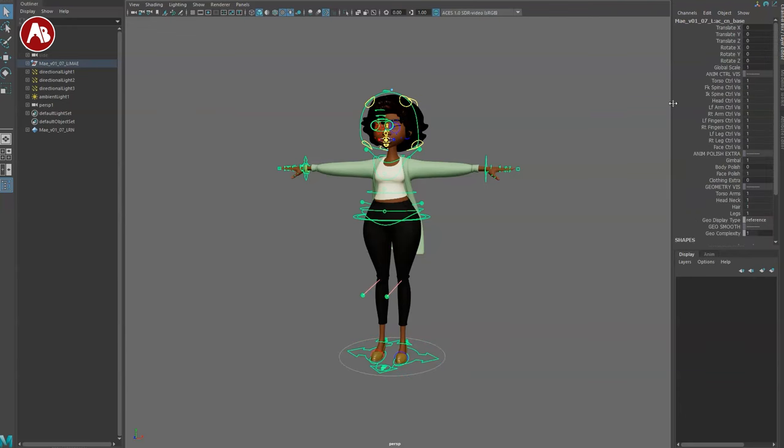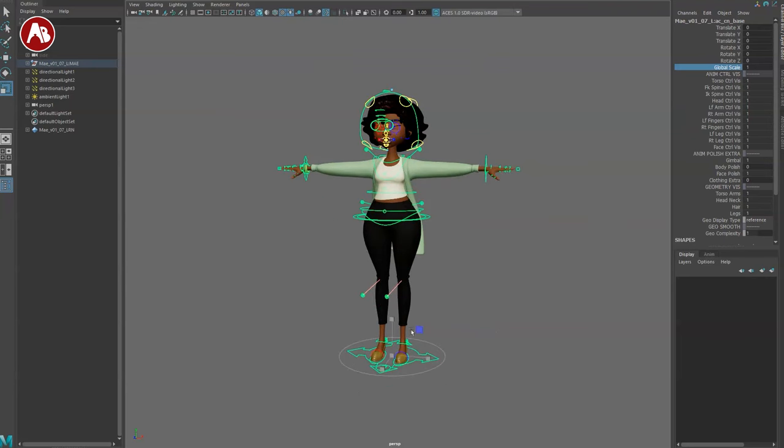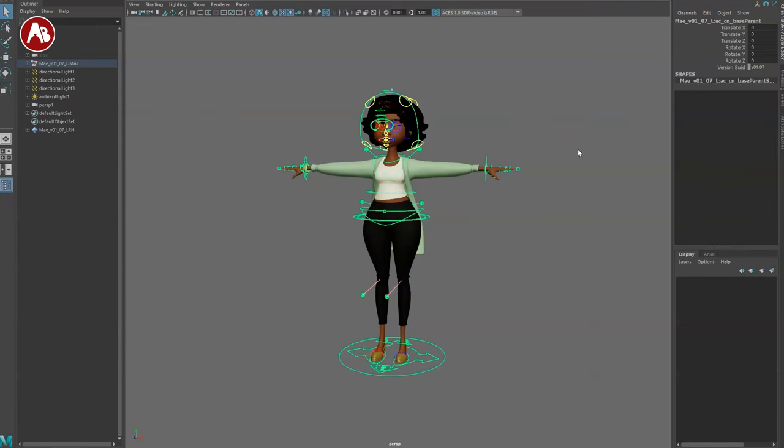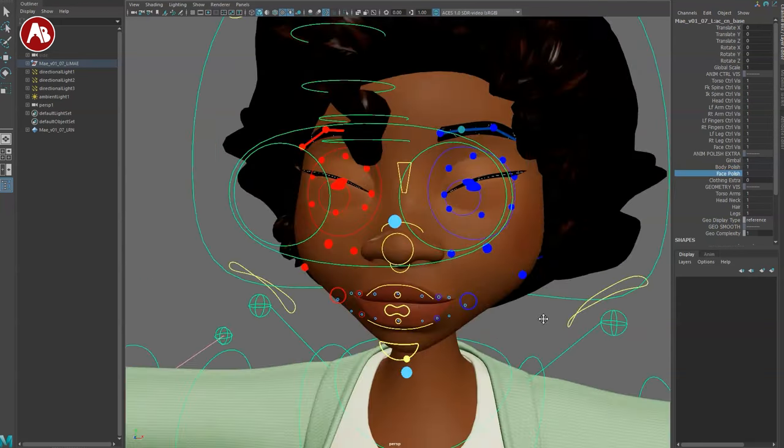Let's start with the main controller. This is version 107. There's no direct scale on this controller — instead you have global scale through a channel. You have visibility for everything, which can be turned on and off and is very customizable, which is cool. You also have the gimbal on/off toggle here.